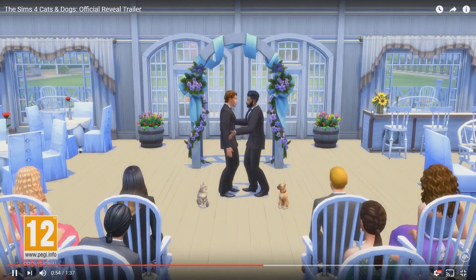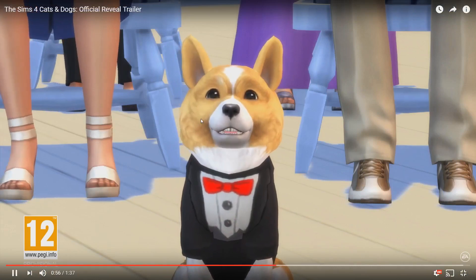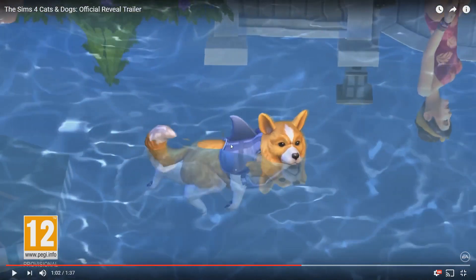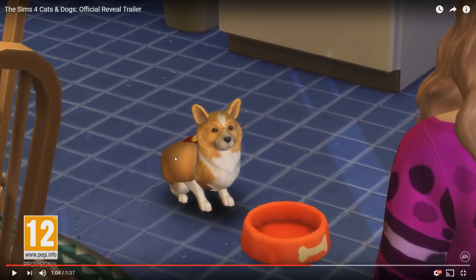Let's go forward a little bit more. And you can see them at a wedding there as well, and a little cute shot there of this little corgi all dressed up in a little tuxedo. And then we'll go moving on to the outside back to the pool, and you can see this one has got a little shark costume on and it's swimming in the pool.